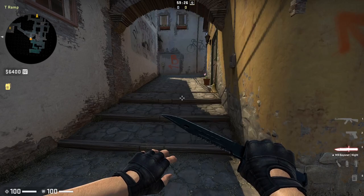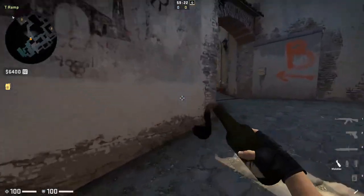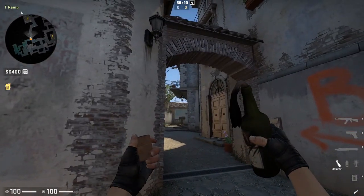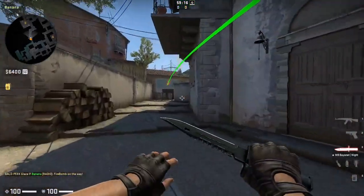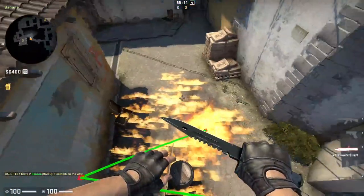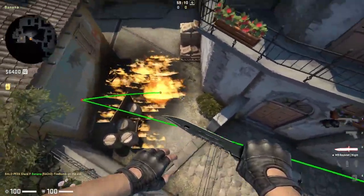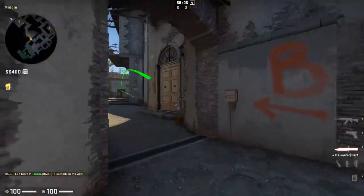Let's first take a look at the car molotov. I still see people messing this up all the time, and it is very important that you throw it correctly. The perfect car molotov is thrown by lining up the top part of this construction with the bottom part of balcony and run throwing, keeping your crosshair on the bottom of balcony while running. This will spread to prevent AWPers from peeking from car, giving you control of banana.